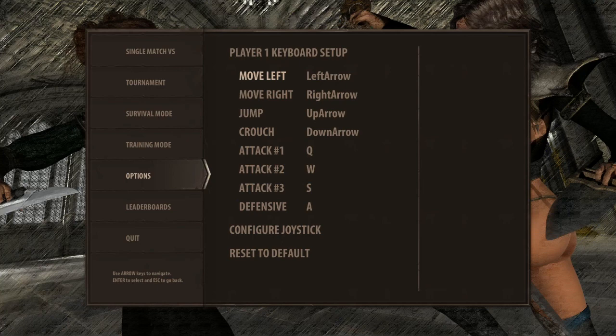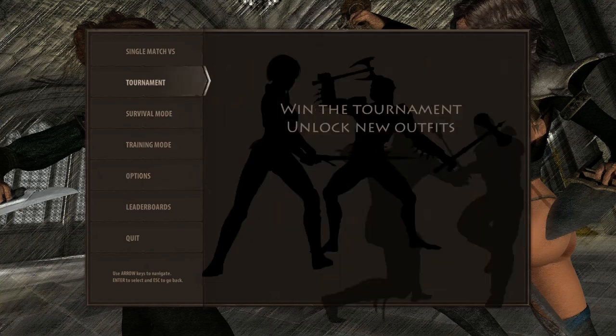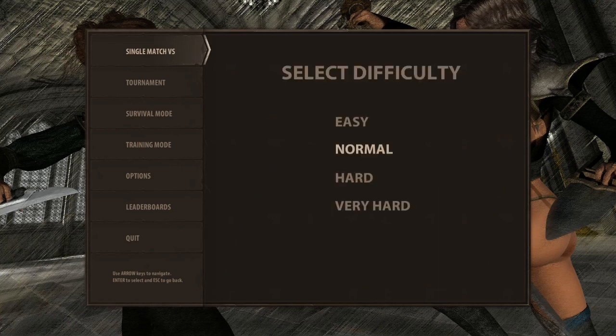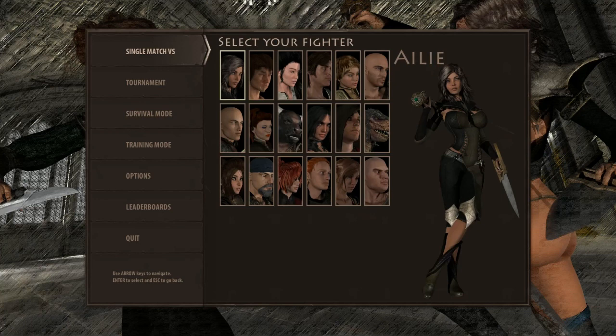Attack one, two, and three. We'll just get to the match here. Tournament mode has a really really long load screen, and it's just going to be fights anyway. You'll go through the tournament to unlock a skin, so we'll do single match. We'll play on easy — this is not very easy because it's messy.